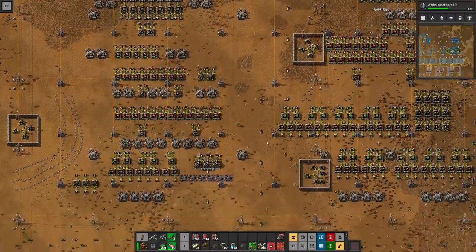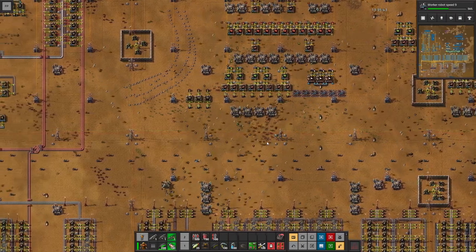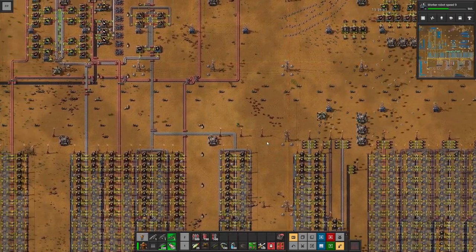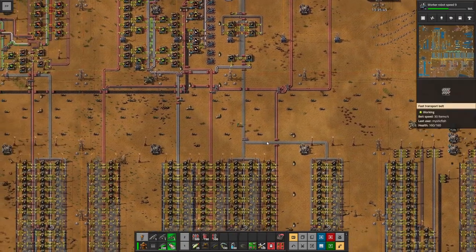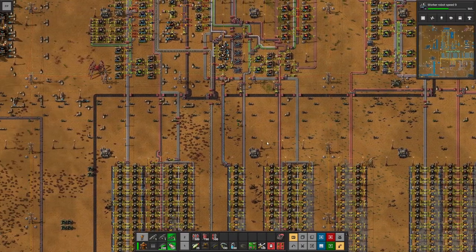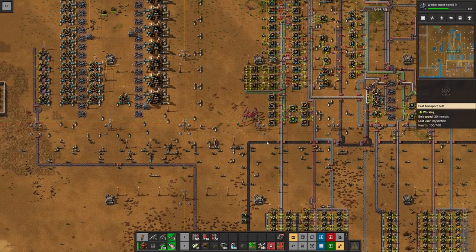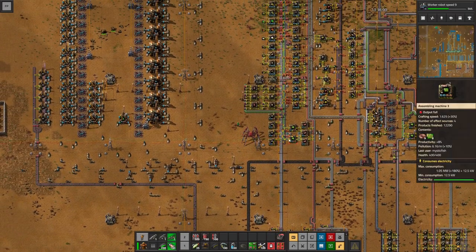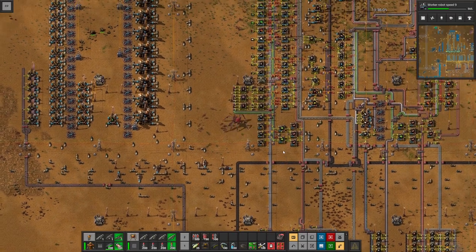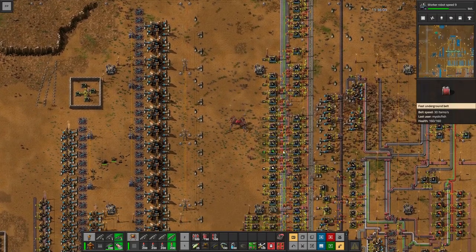Hey there everybody. This is MysticFish, and welcome to episode 40 of our playthrough of Factorio, where we are building a megabase base camp. Last episode, we had a major milestone where we finished upgrading the base to be capable of doing somewhere north of 90 science per minute. That is going to be our terminal velocity of science research for our megabase base camp. We also got a Spider-Tron going and used that to clear out a few biter bases, which was pretty exciting.